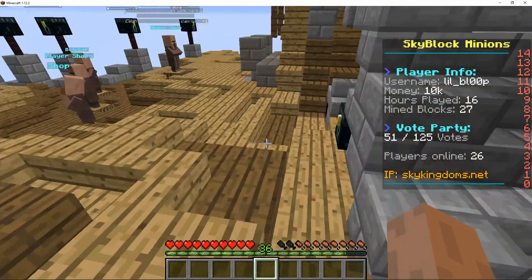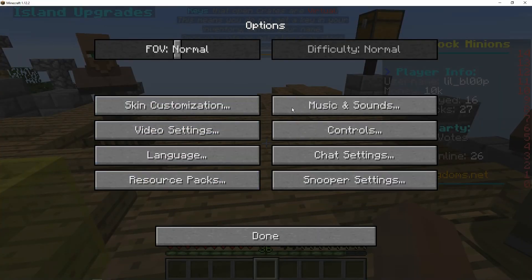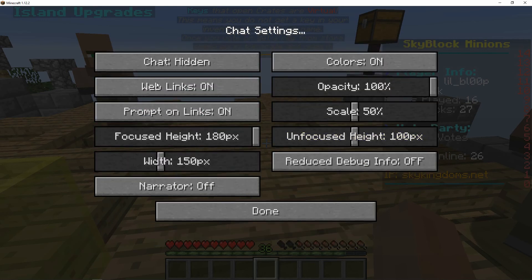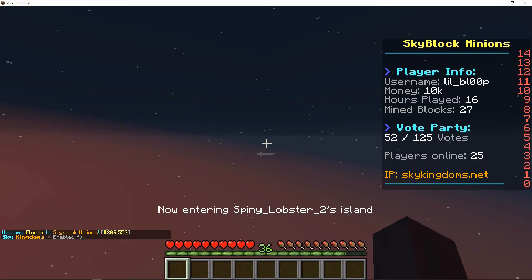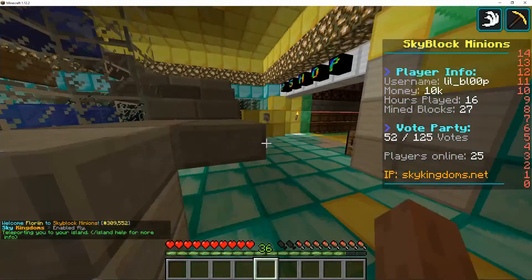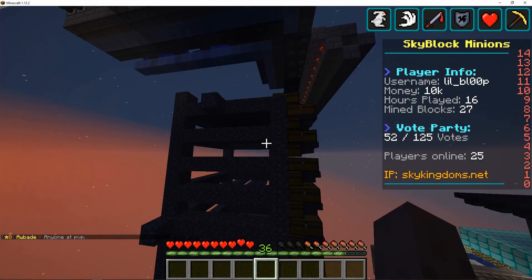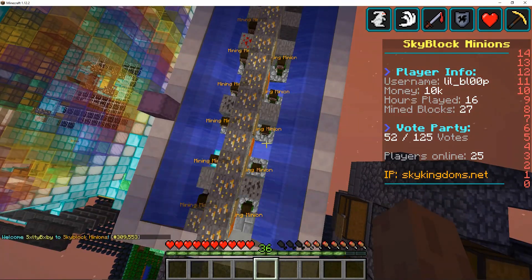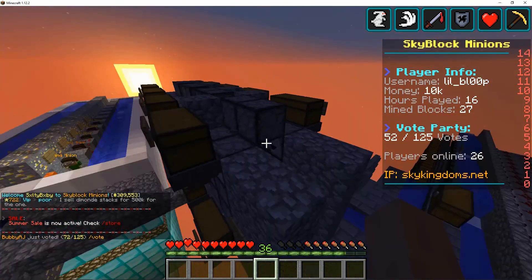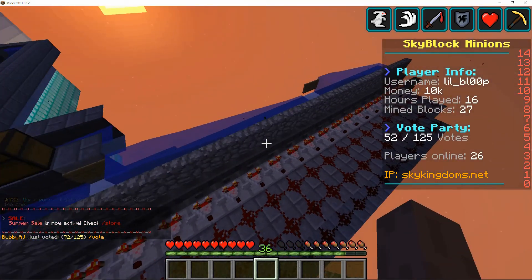Another decent way to make money is using minions to farm. Let's go to our island. An easy way to get a lot of money is just to use the minions and farm off of them for a bit. Though you'll only start with one, I have quite a few currently. What you can do is link them to chests and have the chests connected to dispensers, which then dispense all the materials out, and then they go into the lovely sorters here.